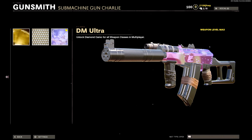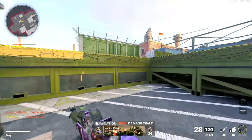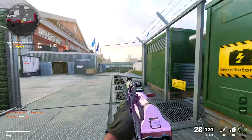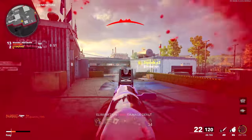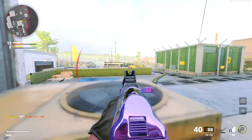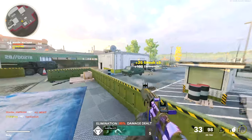Let me be honest with you guys — the camo in the main menu does not do justice to the in-game camo. When you go in-game, the camo looks so much better. I've come to find out that the camo looks completely different on every single map in this game, which is kind of cool. A lot of people are saying how bad it looks, but I truly don't feel that way. I think this camo looks awesome. However, the one problem I have is that I wish it covered more of the gun, and I've been saying that for a while.